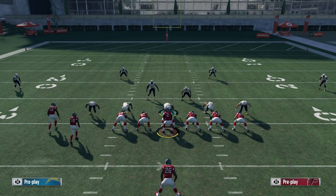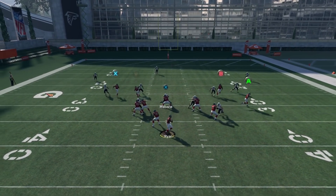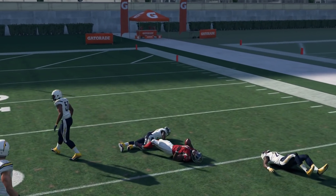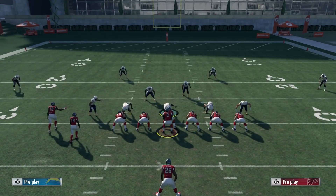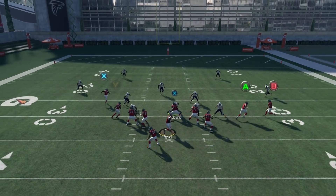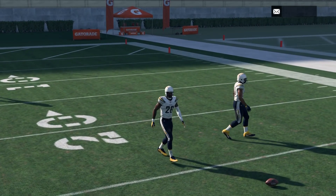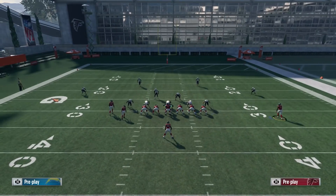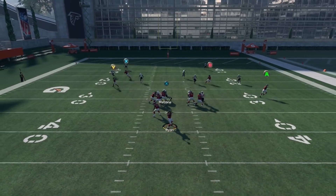Here we'll show cover three — it's going to be a very similar result. Motion him in a few steps, right when he cuts, boom — low ball, possession catch, and coverage. Now cover two is going to look like it's going to stop it, but it's rarely ever going to stop it, as you're going to see here. Cover two — low ball it. He got in front of the defender there but got a weird animation. The cornerback is never really going to react to it. The low ball corner route is just very, very tough to defend this year.